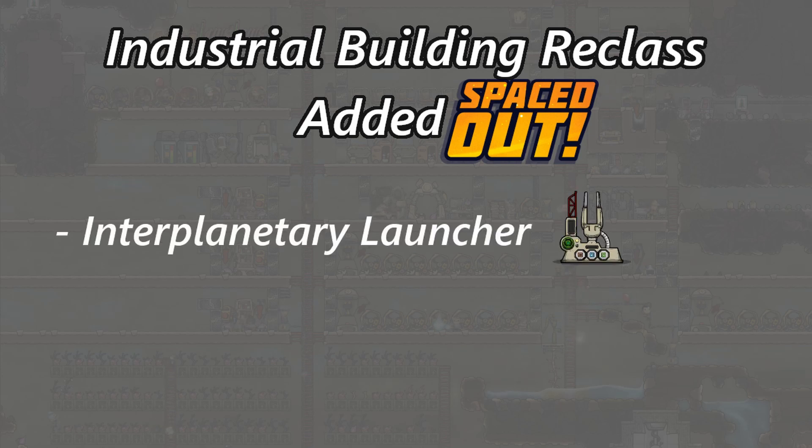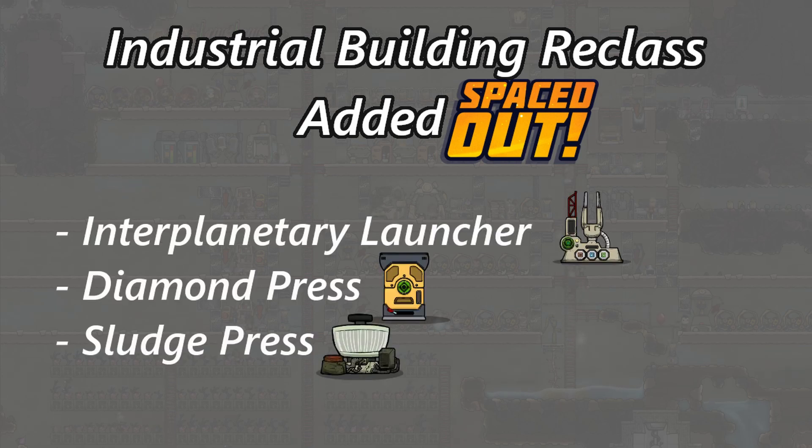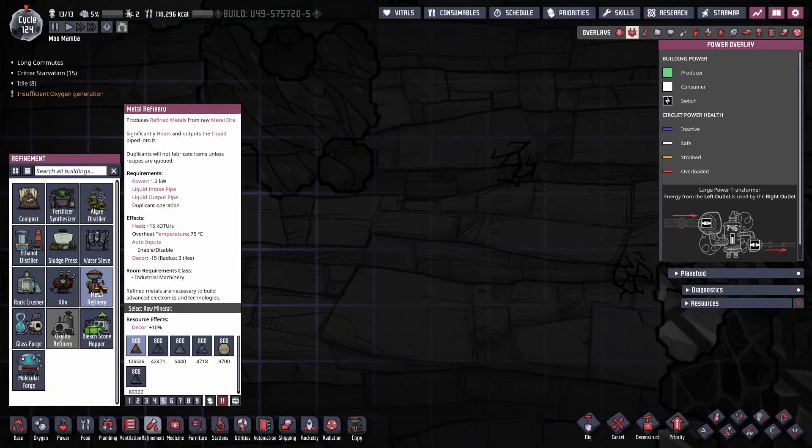And only in the DLC, the interplanetary launcher, diamond press, and sludge press are added to industrial machinery as well. And just so you know, you don't have to memorize this list, as you can view the industrial building status and the room requirement when mousing over the building option.